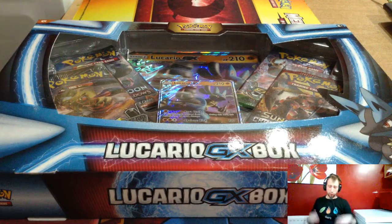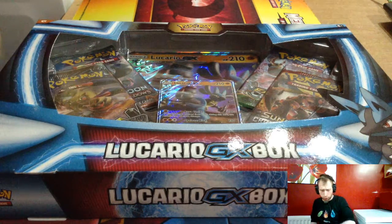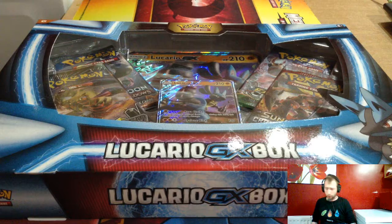Hello guys and welcome to JsCards. Today we're opening the new Lucario GX box. It's been out for a few weeks but isn't allowed to be played in tournaments yet. You get an Ultra Prism pack, Burning Shadows, Crimson Invasion, Fates Collide, and the Lucario GX.